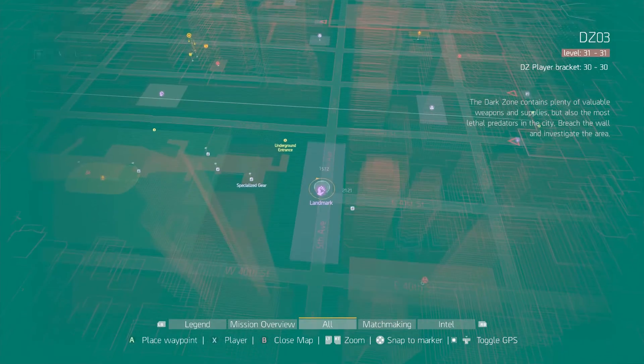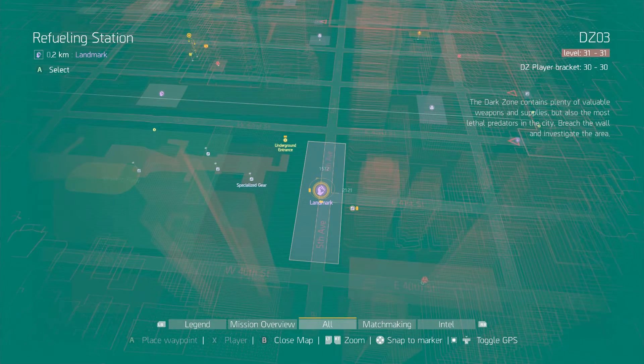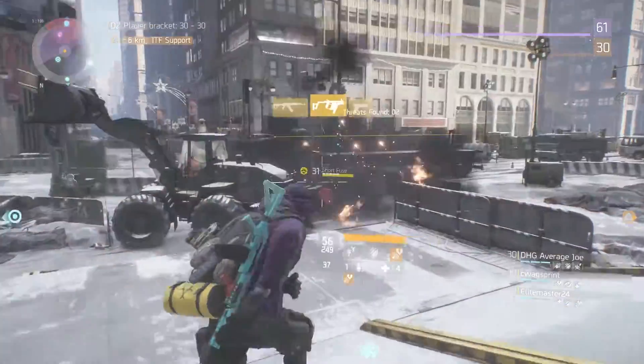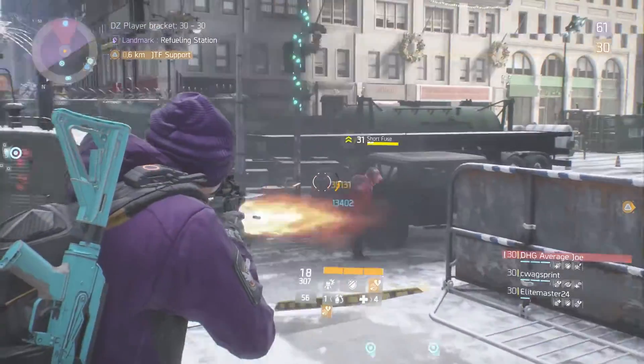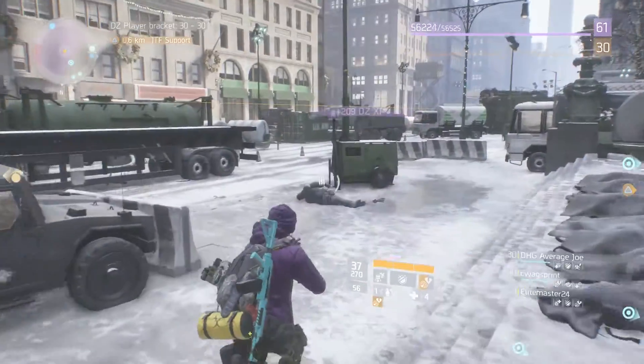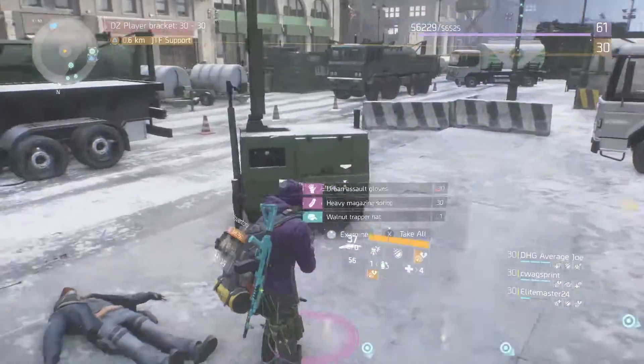Around the corner we have our next stop: the refueling station. This named boss seems to spawn pretty quickly so he should be here most of the time. Once you clear out all the NPCs, there is a division tech case at the top of the stairs, so grab it if it's there.